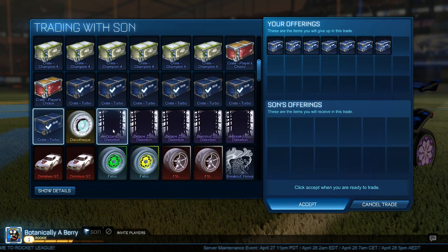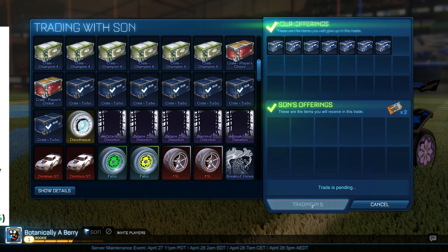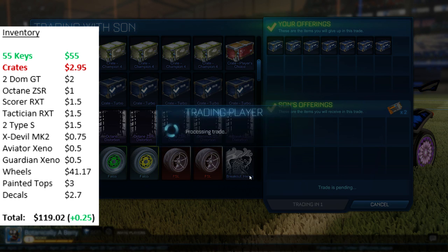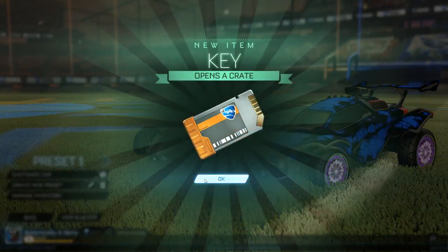For the next trade I sold 7 turbo crates for 2 keys. You'll see in the previous trades we were selling 8 for 2, so I managed to improve on the ratio. I will say this was before the nitro crate so the ratios were a bit better — I think now they're at like 5 to 1.